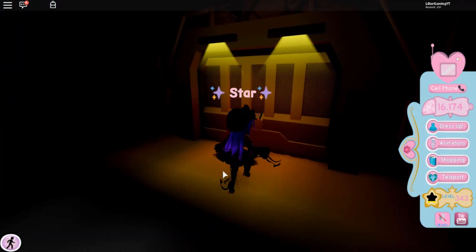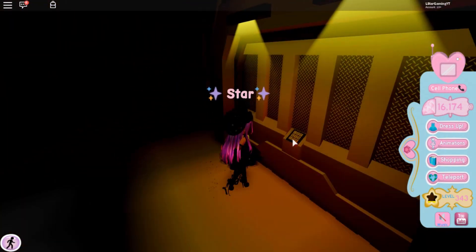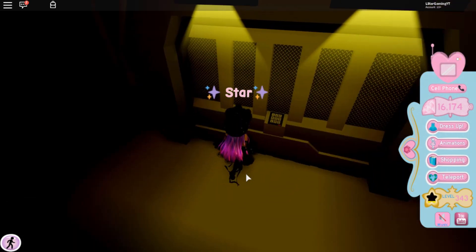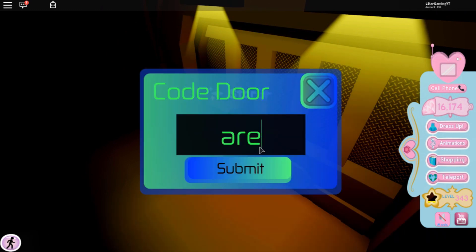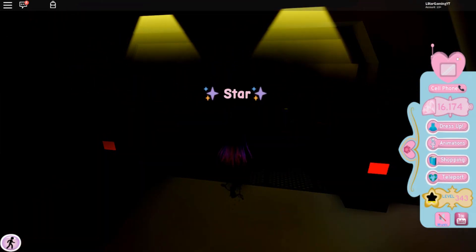You guys will see this place right here with a secret door. What you need to do now is reposition — sometimes it might be a little bit jiggly to click on things — but you need to click on the code. The door code is Area 51: no caps, no spaces, just "area51". Then press Submit and it will let you guys in. You'll also get a badge when you enter the place.